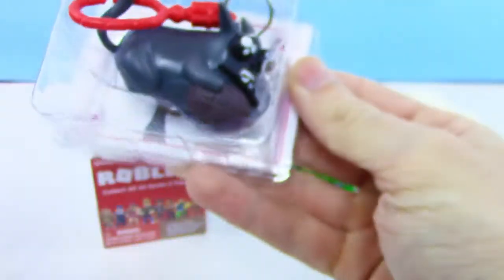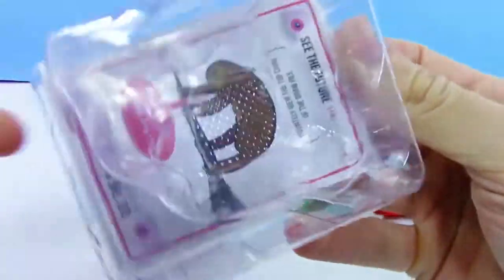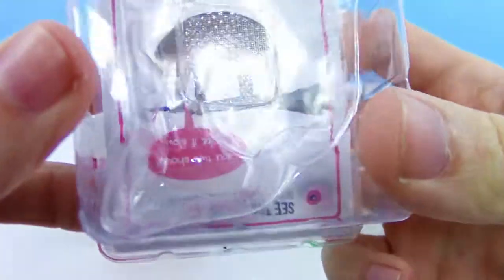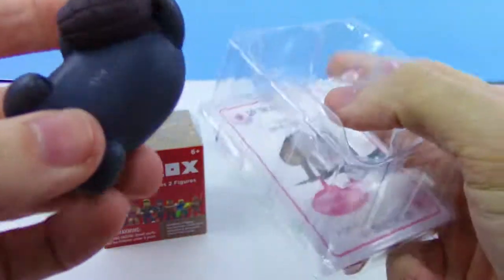Alright, let's see who we get. Looks like we got the Grenade Kitten — never got one of these before. And check out the card real quick — we got the See the Future card, and apparently we can have this in our hand at the beginning of the game.